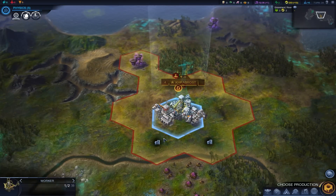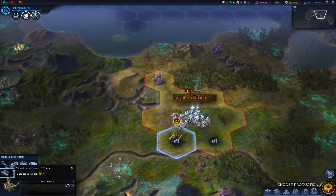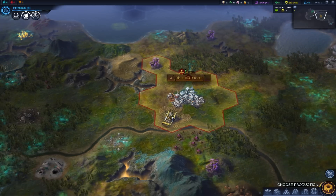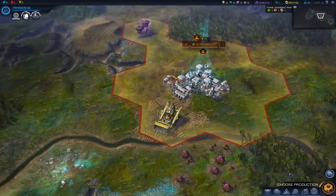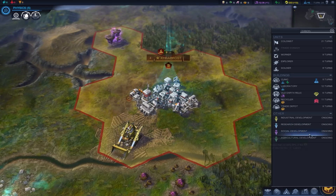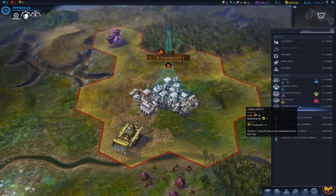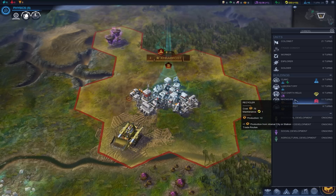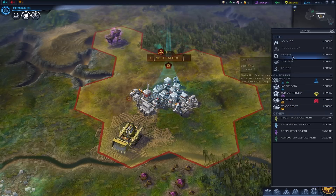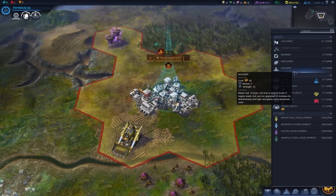This is the part where we go ahead and start improving stuff around here. Generator, road, or farm? I'm thinking farm so we go ahead and grow a little bit faster. We're going to go ahead and build one more soldier and then start the whole process of building up some buildings — I think that will be fair. Then we'll get a colonist going and establish a new city kind of soonish.